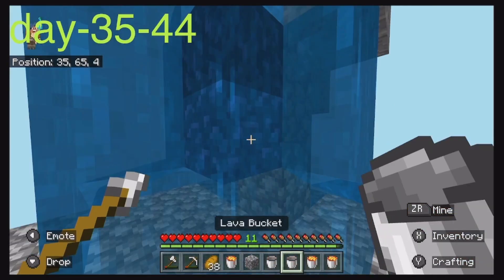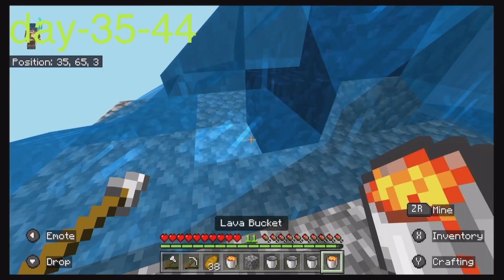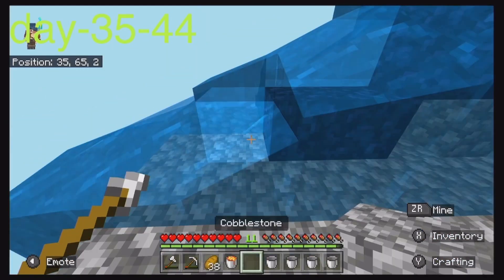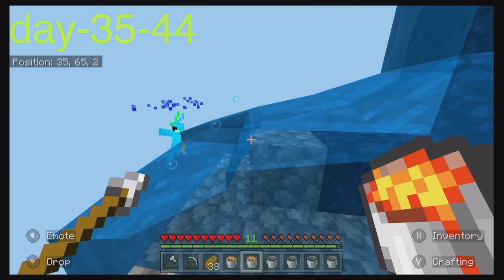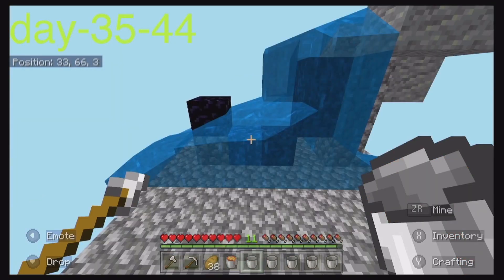What you can do with this technique is place water and whenever I place it the water is flowing, so then it's like building naturally.